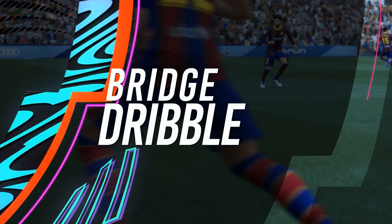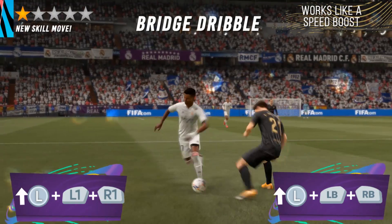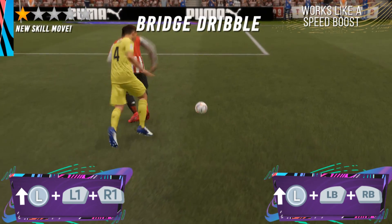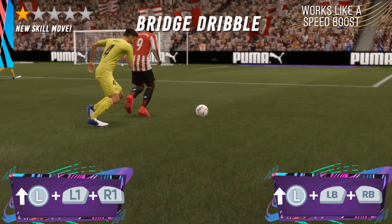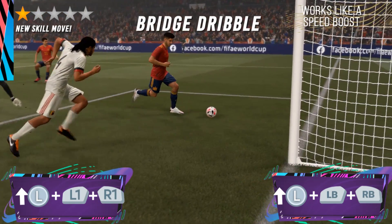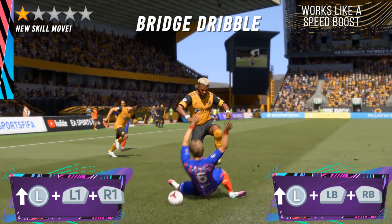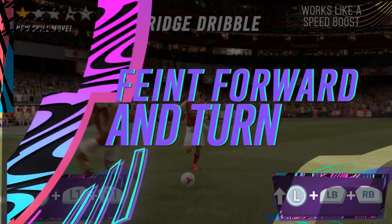The Bridge Dribble. This is a new skill move in FIFA 21 that has been in the game for many years but you could not perform it intentionally — it previously always happened automatically. This skill move is a 1 star skill move and anybody on the pitch can do it. It's a fan favorite in real life and is generally used by many footballers who are very fast with their feet. The best place to use it is when you are facing a goalkeeper one-on-one or when you need to get out of a situation in midfield. To perform it, press R1/L1 or RB/LB when going forward with your left stick. Make sure to time this correctly otherwise your player will struggle to get the ball around the defender.